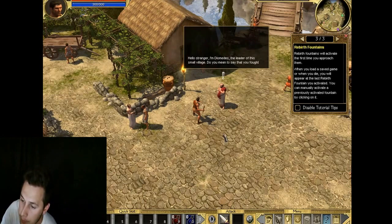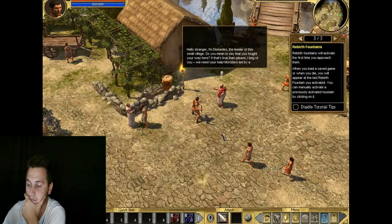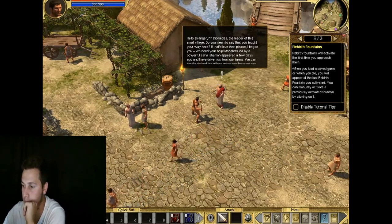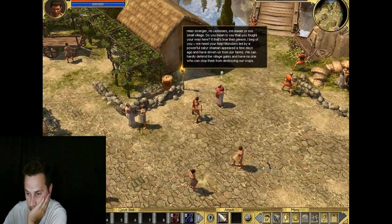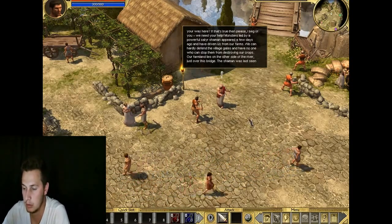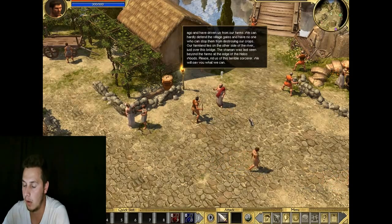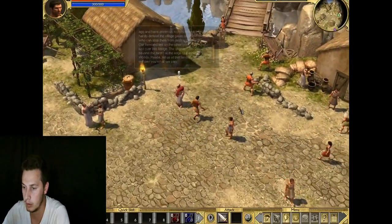I'm Diomedes, the leader of this small village. Do you mean to say that you fought your way here? If that's true, then please, I beg of you - we need your help. Monsters led by a powerful satyr shaman appeared a few days ago and have driven us from our farms. We can hardly defend the village gates and have no one to stop them destroying our crops. The shaman was last seen beyond the farms at the edge of the Helos woods. Please rid us of this terrible sorcerer.